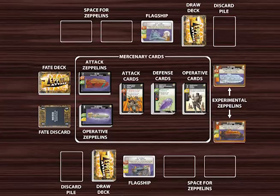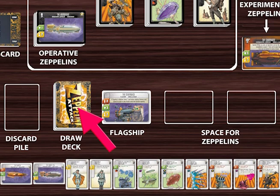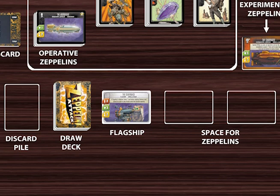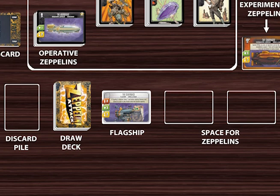Let me briefly explain what a deck-building game is. Each player has their own personal deck of cards. At the beginning of the game, this is just the cards in your start deck. You add new cards to your deck and remove some cards from it throughout the game. Whenever you need to add cards to your hand, they come from your face-down draw deck. Whenever you need to discard cards, they go to your own personal discard pile, which is kept face-up. Anytime you need to draw cards and your draw deck has no cards left in it, you shuffle your discard pile, turn it face-down to become your new draw deck, and then continue drawing your cards. This mechanic is what makes the game a deck-building game.